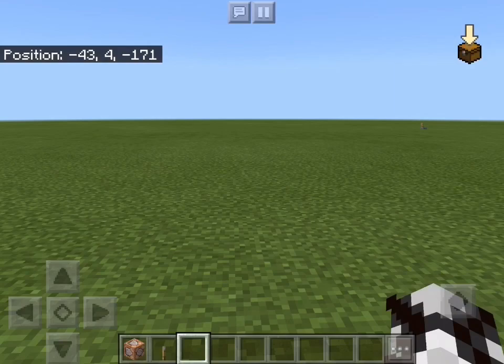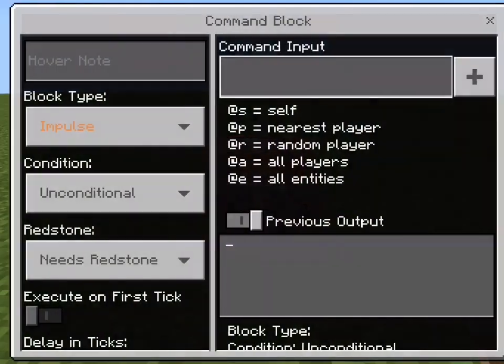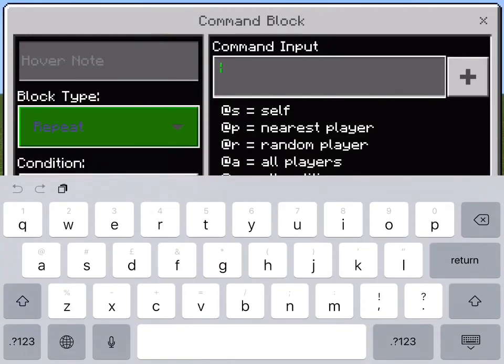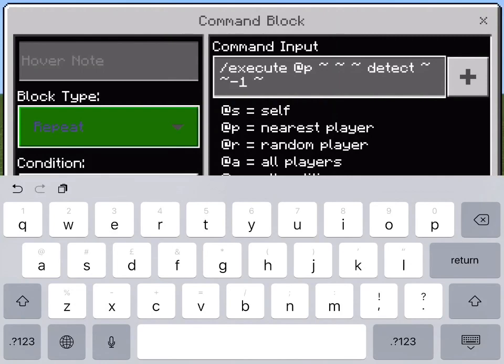We're now moving on to part 2 where I'm going to show you how to give a player an effect when they touch a certain block. Place a command block down with a lever. Interact with it, and make sure the block type is set to repeat. In the command block input, type slash execute @p ~ ~ ~ detect ~ ~-1 ~ and then whatever block you like for when the player touches that block.